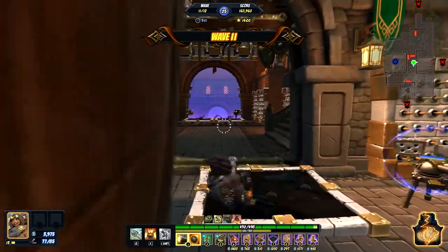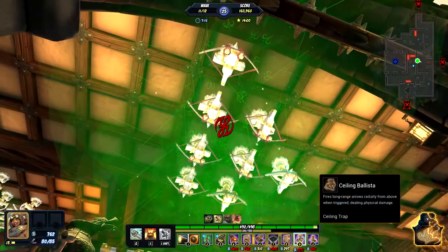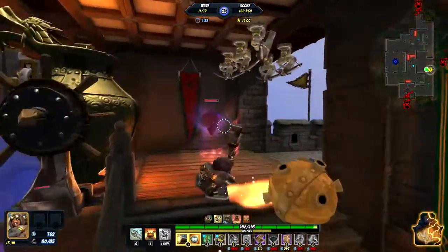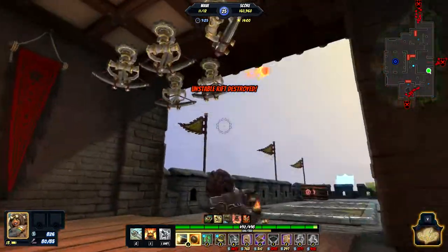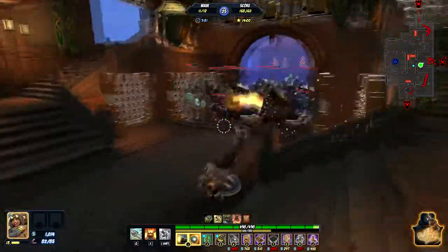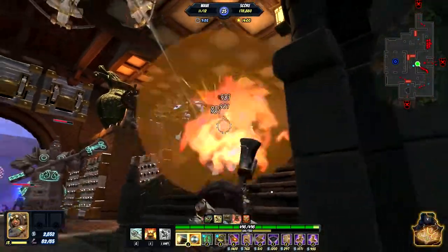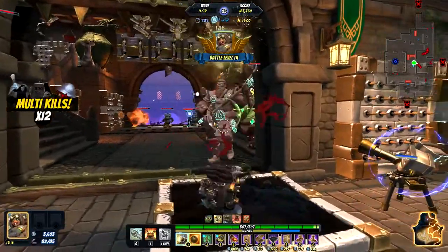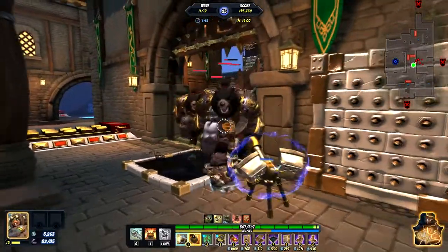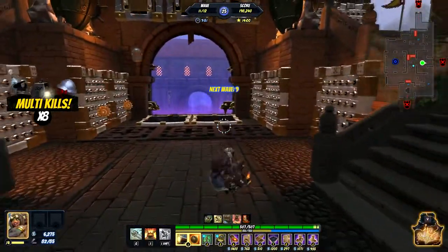Now, the only reason Earth Elementals even seem to be an issue with this particular strategy is because Brass's attack speed is so slow, so there's not a lot of resolution for the damage — it just happens in really big chunks, and that's not good versus those guys at all. It's actually the worst possible thing to have against Earth Elementals. That's pretty much their strength — they absorb damage and force it to have to be broken up into small chunks.